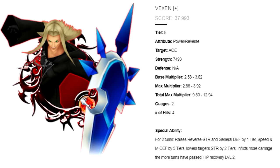Vexen Plus is a power reverse medal, tier 8 AOE, with a total max multiplier of 9.5 to 12.94, and uses two gauges. For two turns, he raises the reverse strength and general defense by one tier, speed and magic defense by three tiers, lowers the target strength by two tiers, and inflicts more damage the more turns have passed, with HP recovery level two.